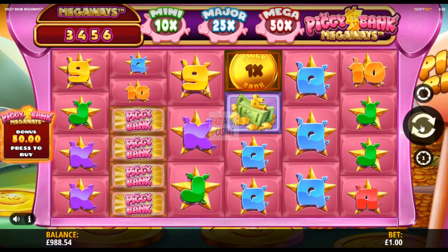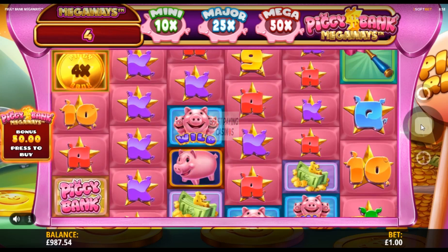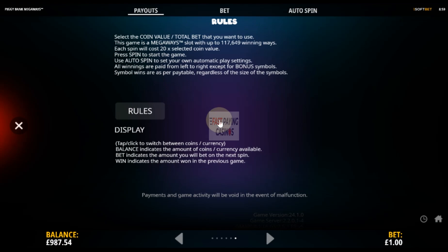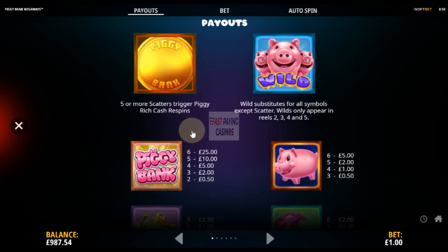That was the general feel of the game. Looking at the rules: it's five piggy bank scatters which are cash multipliers, and those cash multiplier values come into play once you get five or more of them.